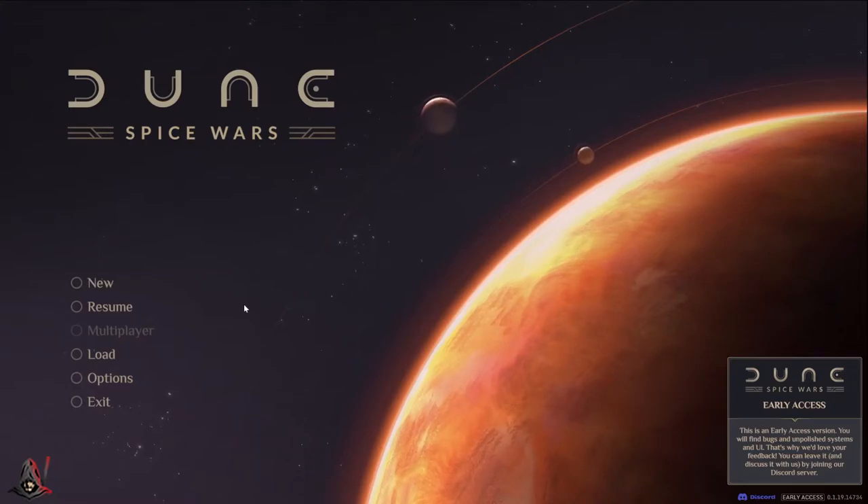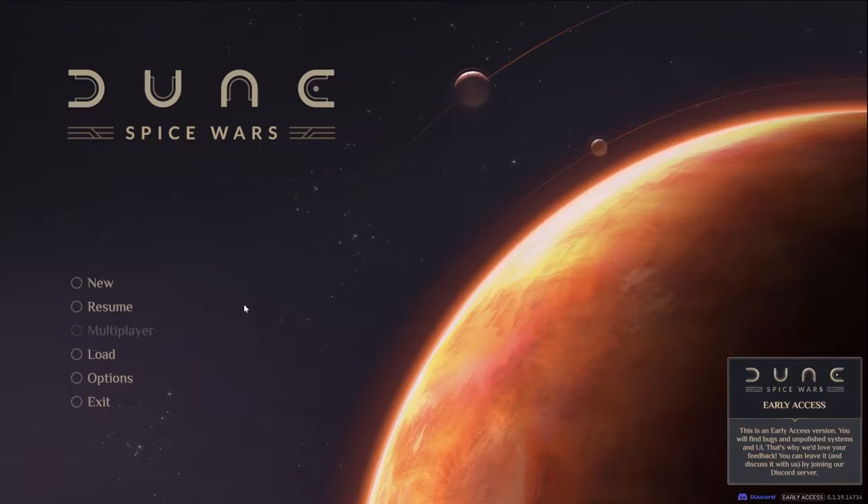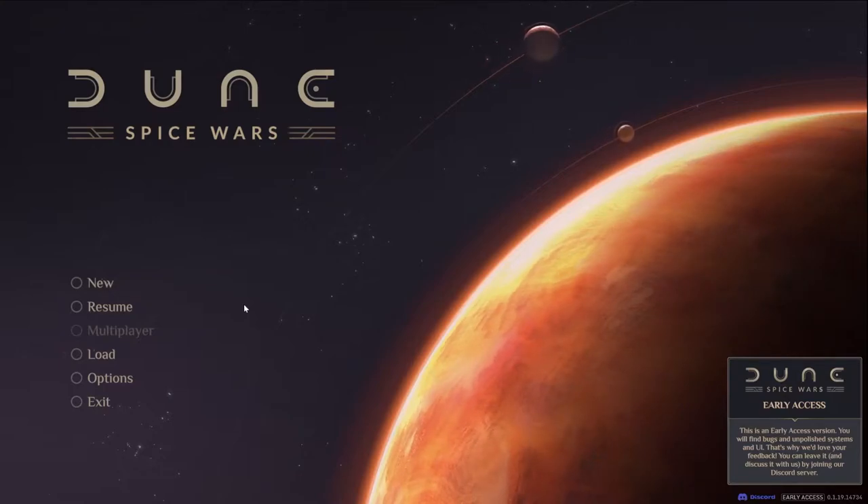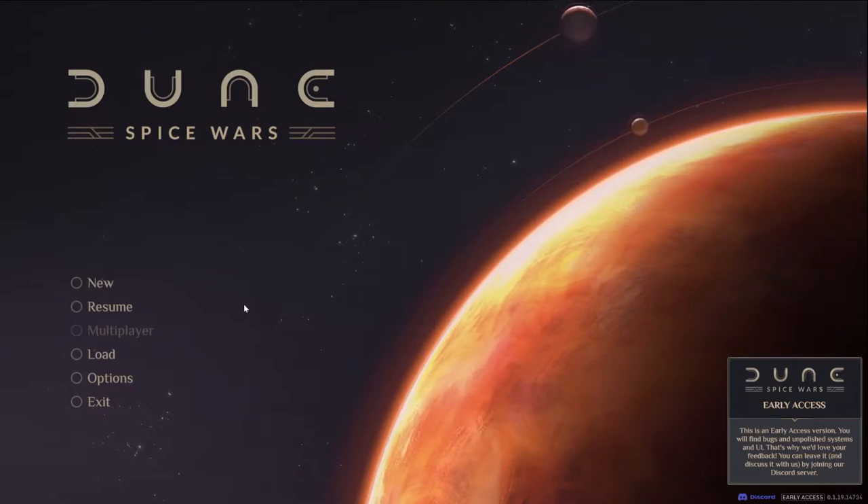When I first started playing Dune Spice Wars, two of the things I had the most trouble with were the Landsraad Council and Espionage. So I thought I'd delve into them a little more and try to understand them better. I made this video and hopefully it'll help somebody else out too. With that, I'm going to get started looking at the screens.